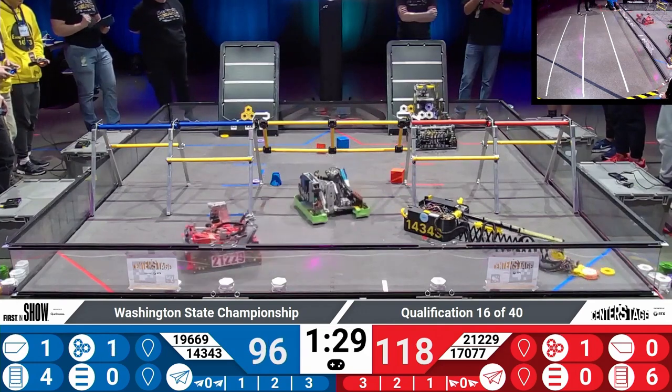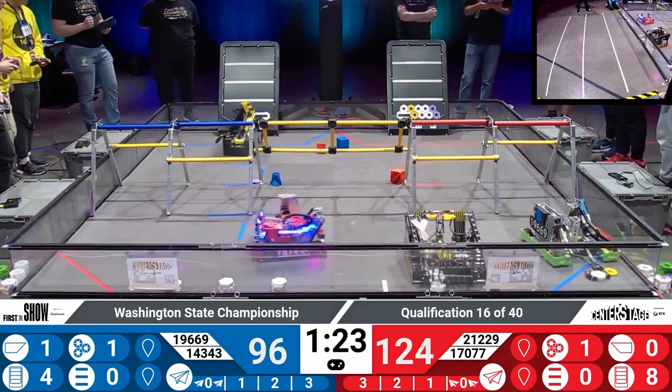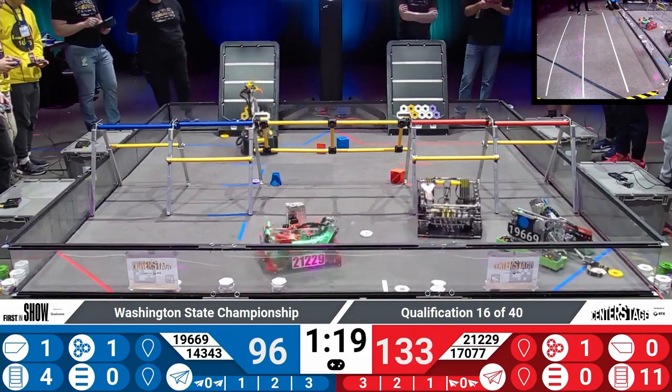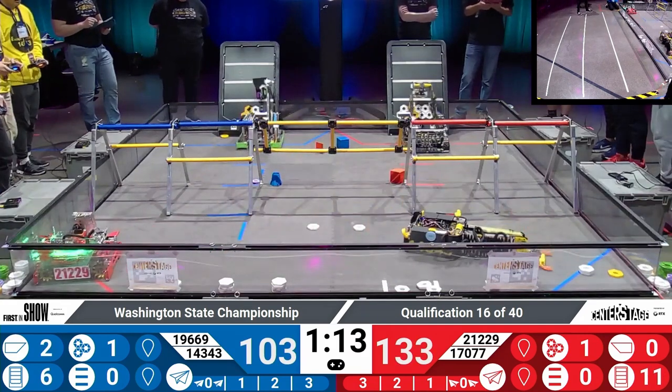Here comes their alliance partner adding their robotics to score as well. Another couple white pixels up on the board, and they put that purple pixel back into place for a potential mosaic. Live score 124 to 96 with one minute 20 left to play. Still plenty of time for the blue alliance to add to their score — and indeed they do. 103 to 130 is now your live score.